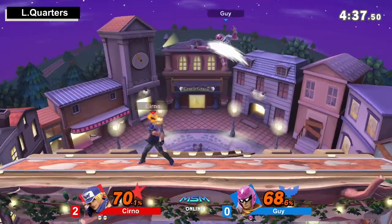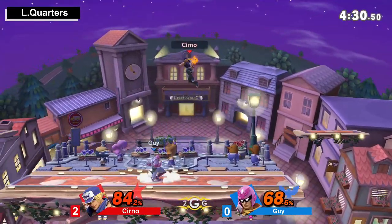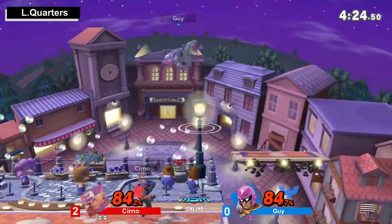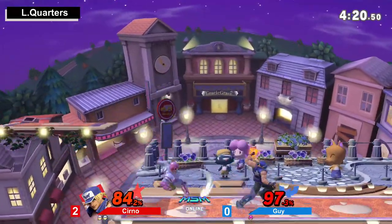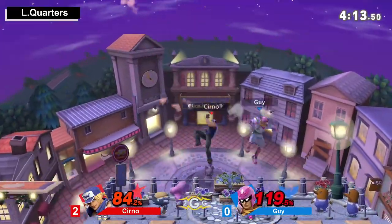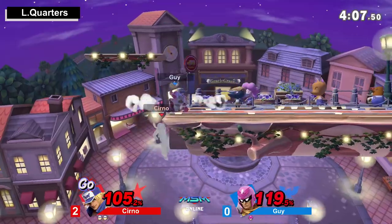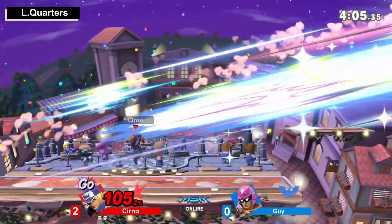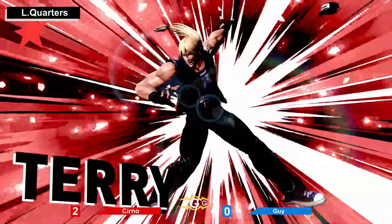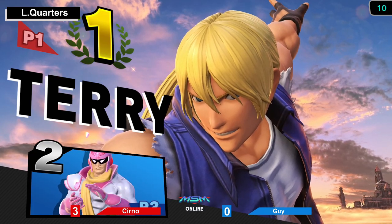Good get-up attack. Cerno's not giving up this lead — jabbing in place, not going to fall for any of Guy's reads. Going for the cross up — no back out of the shield. Cerno's really content going for a Power Dunk simply because Guy likes to make those aerial approaches, and that's a great callout. That's going to be all. 3-0 — Cerno moving on from losers quarters. After getting that win over Sharp, Cerno made his way into the top eight.